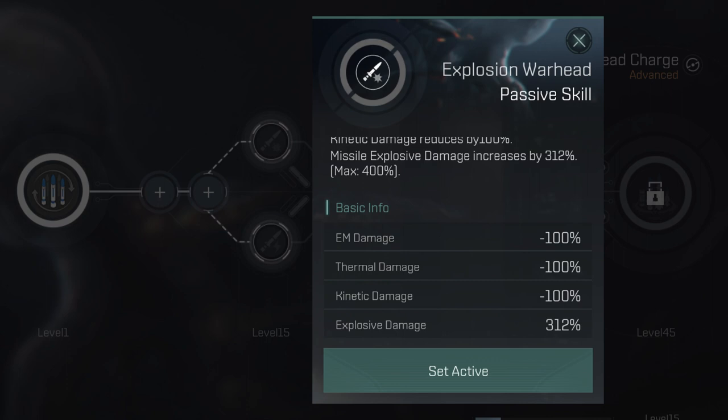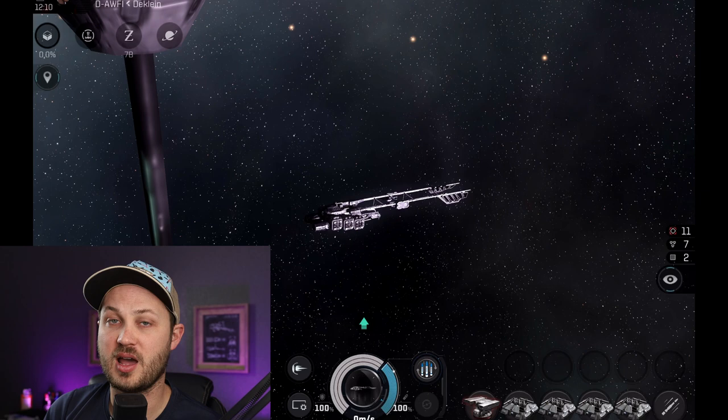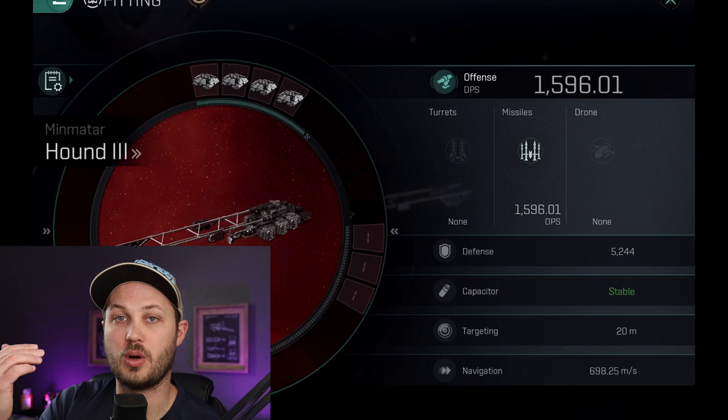The place where these really start to shine is when they get their secondary abilities. For the warhead charge, you are able to change the type of damage that you're doing - you can basically consolidate all of the damage into one specific category: EM, thermal, kinetic, or explosive. At level 15, you're able to do EM or explosive. Where this is really impactful is when you're talking about something like a bomber that can get a bonus to a specific type of damage on those missiles. I fitted a Hound on the test server - my damage goes from just over a thousand with one ballistic control to about 1600. That's a really good change.